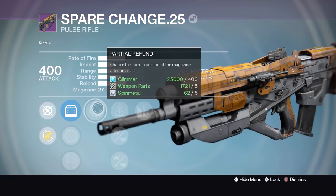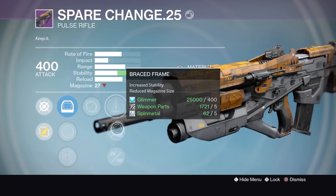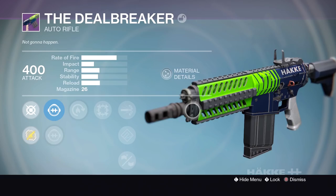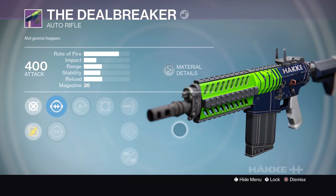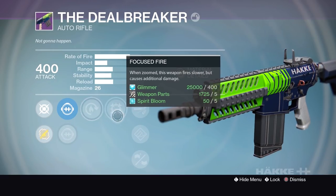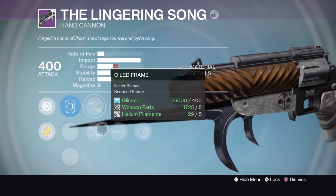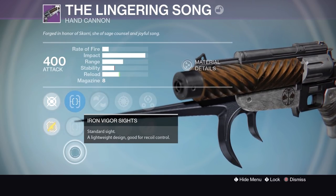Going through the rolls: Spare Change, Deal Breaker, Lingering Song, Anton's Rule times two, Event Horizon, Matador, and the Silver Dread. The Deal Breaker has Focus Fire and Hot Swap — it's not bad, not horrible, not the worst roll. The Lingering Song has Third Eye, Zen Moment, Snapshot, High Caliber Rounds, Small Bore, and Old Frame with Iron Lordly Sights — not the best of rolls. I'm just used to True Sights and Sure Shot. Fair to say, not great.